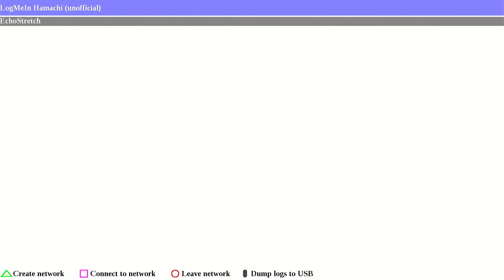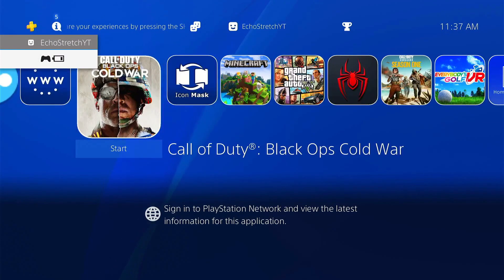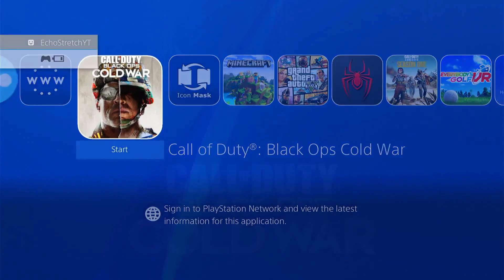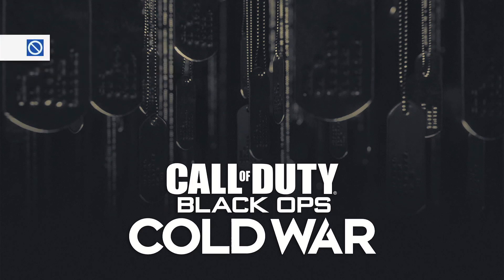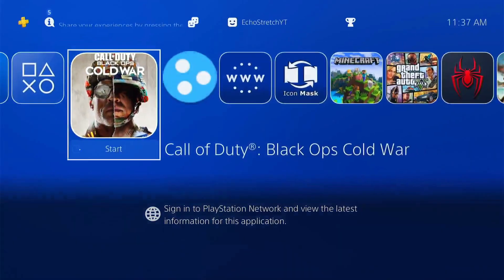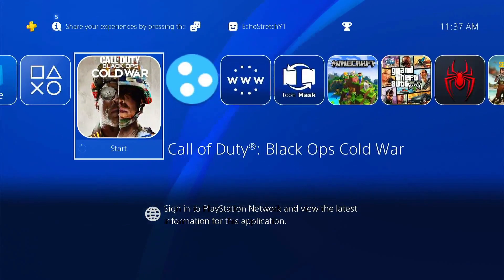Now that that is done, we'll just go ahead and launch the game the same way we did on the other PS4. We'll give it a few moments to load up. I will show you that once we get loaded in here that I am on the same version as the other PS4. If we go to Info, you can see that I am on 1.27.